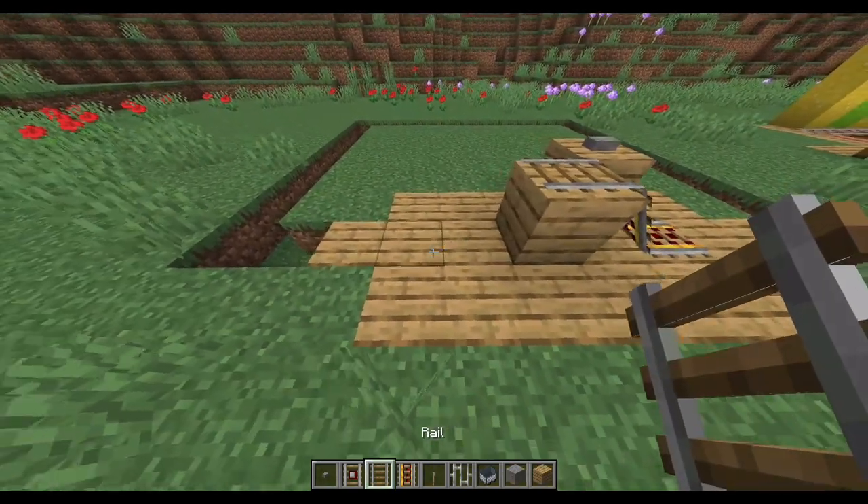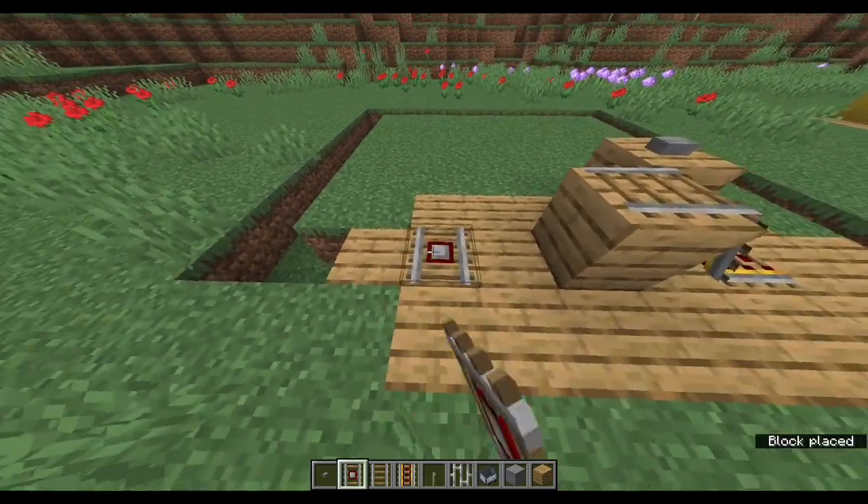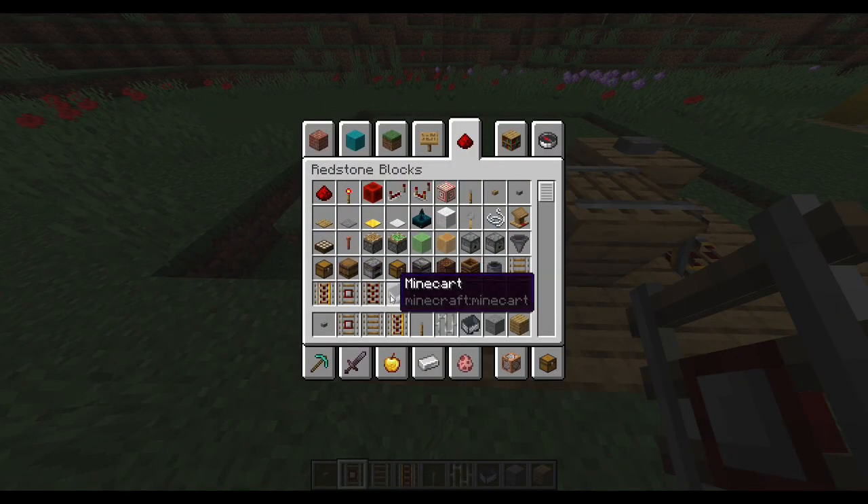I want this to be the end of the ride, so I'll place down a detector rail here, and then I'll get an activator rail, which will kick off the players as they leave.